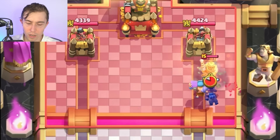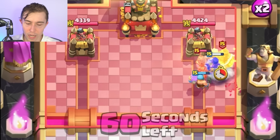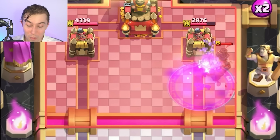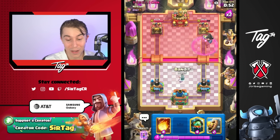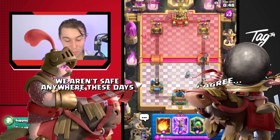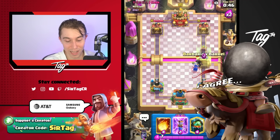I wonder if this is gonna work — that should do a lot of damage. Ram Rider's charging and it's not even getting targeted. We melted a Prince on our opponent's side of the map! I didn't think that was possible. I guess the impossible is possible with this version of the deck.